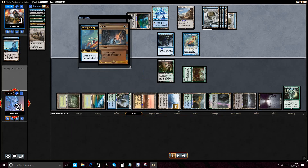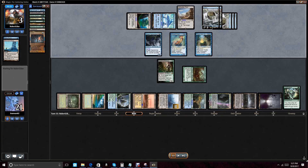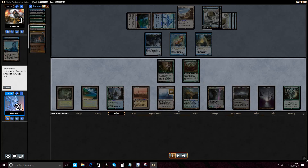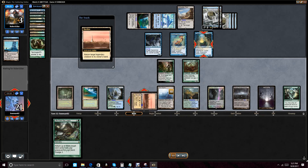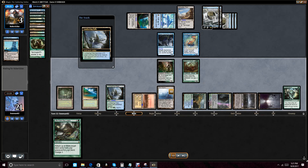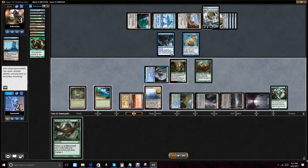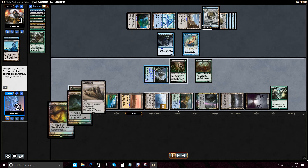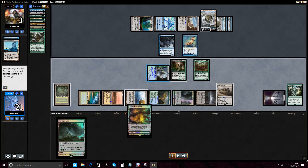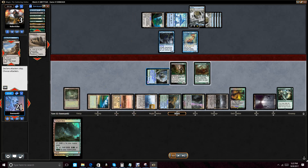We could start going for the Wasteland lock, and we use it to blow up his utility lands. We Stifle because we've put him on nothing in hand — just a junky hand. He plays Thada again. We flip Thada, reloam, flip Thada. We make a misplay here: we activate the Lumbering Falls when the new promo art on Rishadan Port threw me off. We get tapped — that was an error. We should have loamed the Wasteland, blown up the Rishadan Port in response to him tapping it, and then activated the hexproof Lumbering Falls.